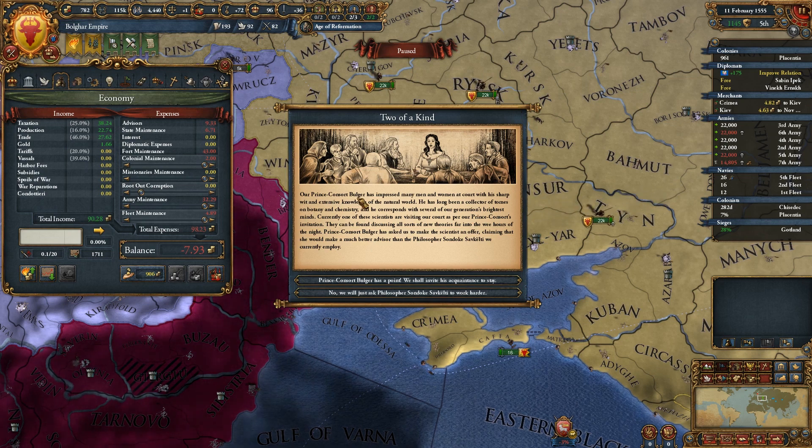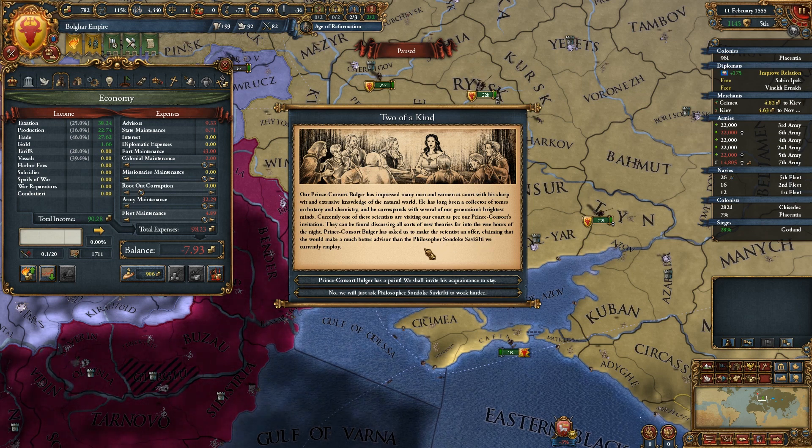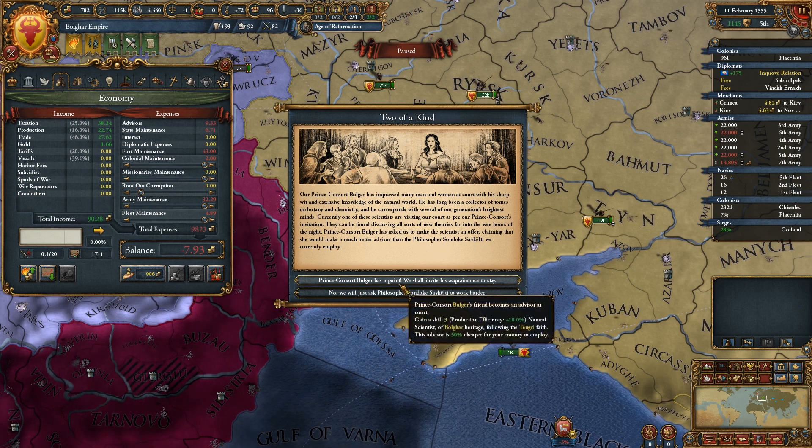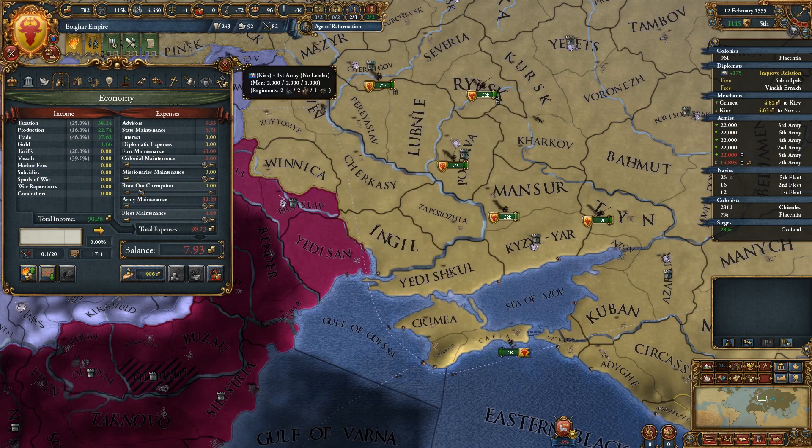Our prince consort Bulger has impressed many men and women at court with sharp wit and knowledge of the natural world. He's long been a collector of tomes on botany and chemistry, and corresponds with several of our generation's brightest minds. So do we want to bring in an advisor, or gain 50 admin power? I want the admin power — do it.